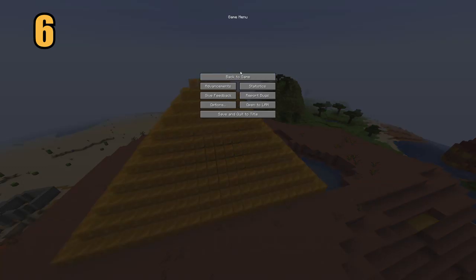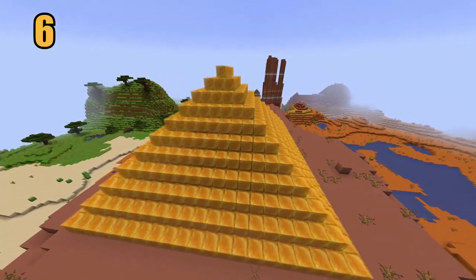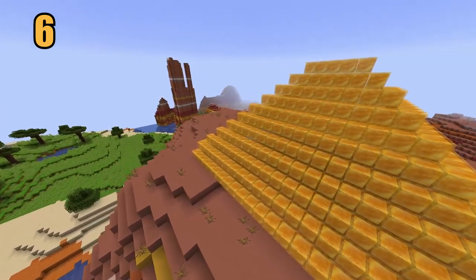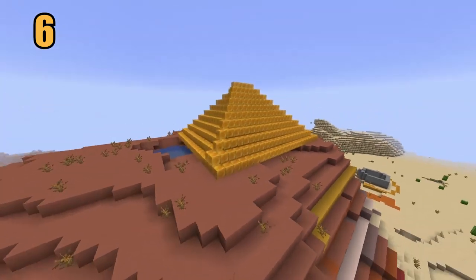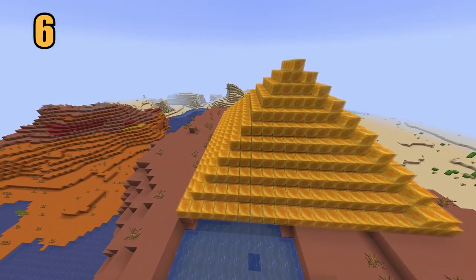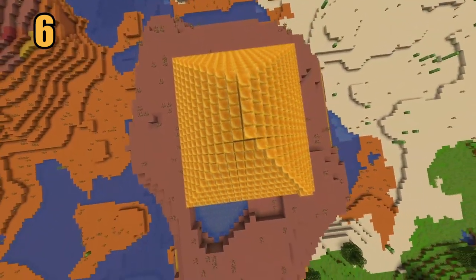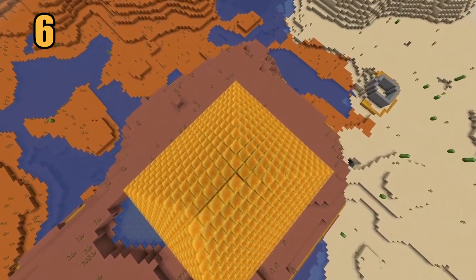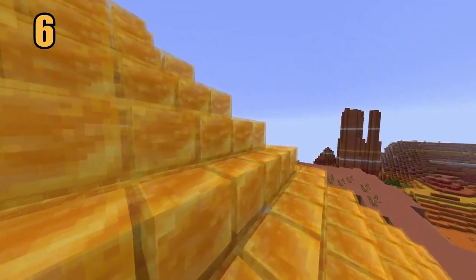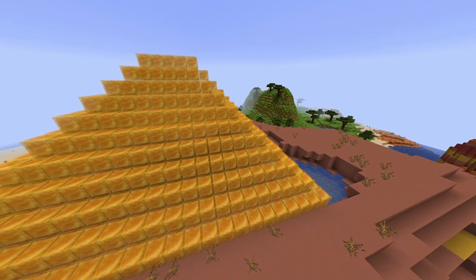Coming in at number 6, the biggest fundamental difference between honey blocks and slimes that you need to know about is redstone signals. Whether you're making contraptions or automatic doors, the redstone signal will pass through slime blocks — that's fundamentally one of the pieces needed for them to function properly. But redstone signals will not actually pass through honey blocks. You can still use these interchangeably within some contraptions, but when it comes to signals, they cannot pass through honey. Definitely important to know if your contraptions stop working when you replace slime with honey.